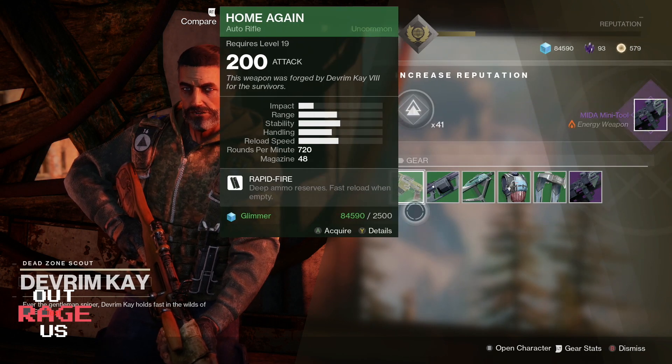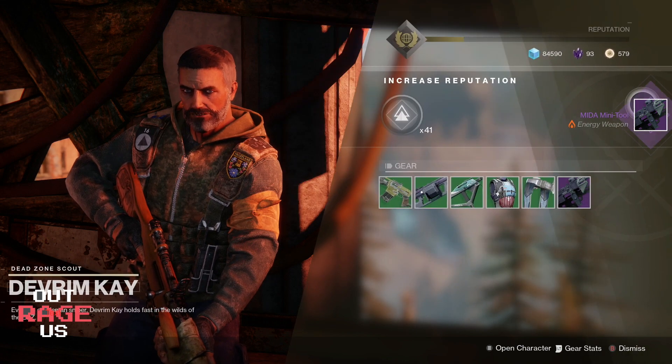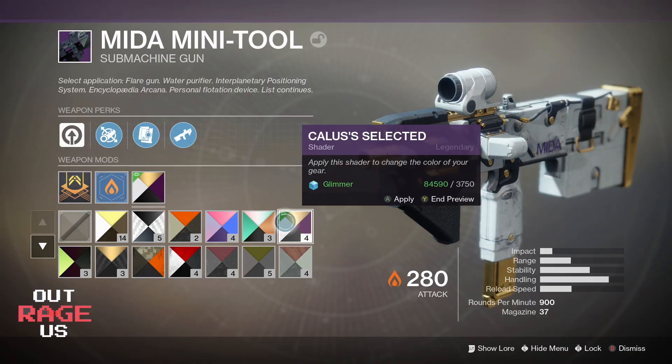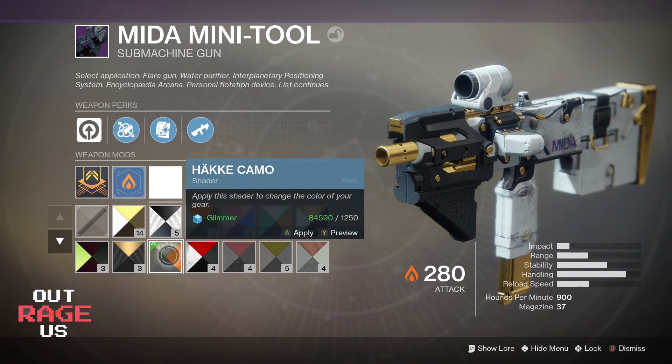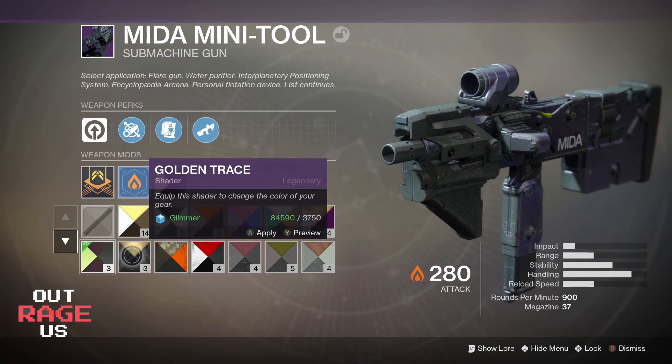By the way, this scales up to what your light is. So if you're 260, you'll probably get a 270. The weapon scales up to whatever your light is and gives you a little bit of juice. Here I'm looking at some weapon skins I can add on it — and this thing is a freaking killer.